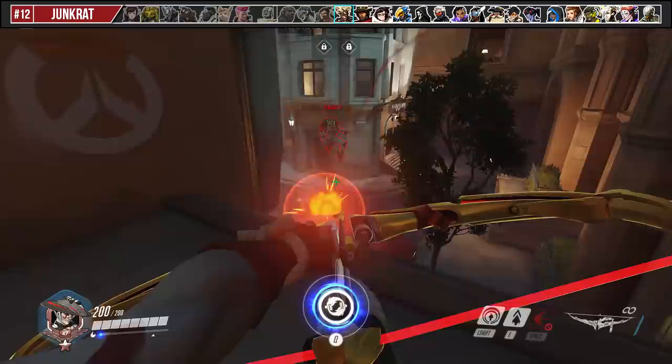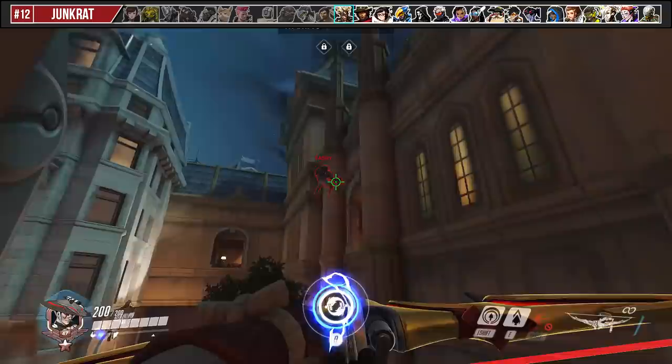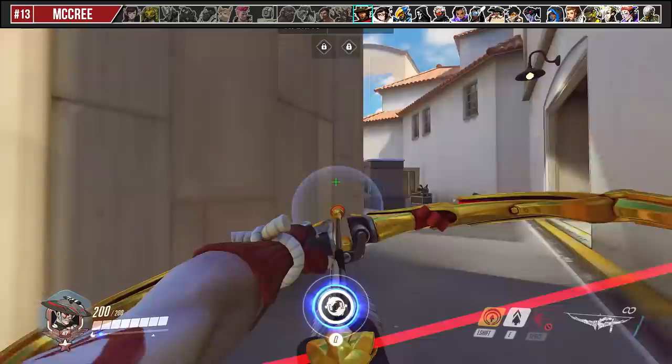Playing against Junkrat on high ground is the best thing you can do against him. This forces him to use the Concussive Mine on himself if he wants to reach you. Use this animation to kill him because he moves in a very predictable arc.